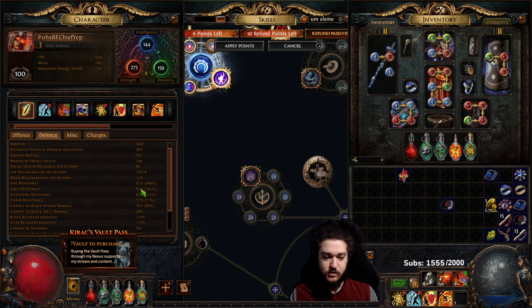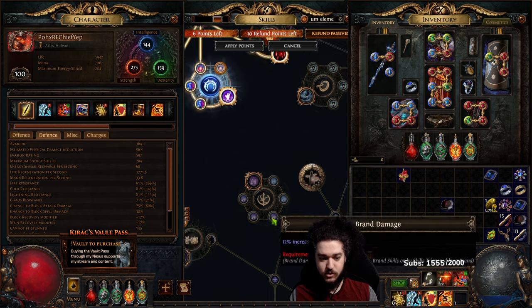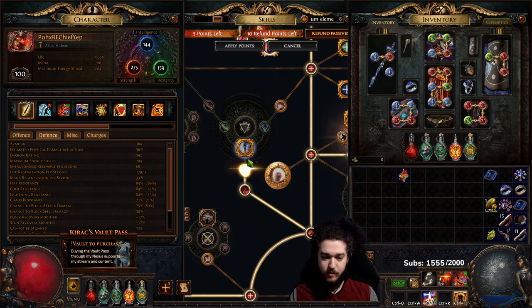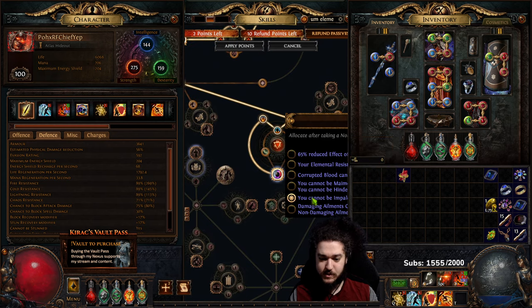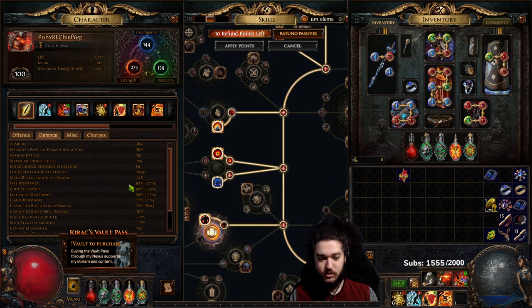Now let's go back and plug in my max res sources step by step to confirm. Starting at 75, Purity of Fire gives six, bringing me to 81. Socketing my jewel puts me to 83. Grabbing Nomadic Teaching plus the next node brings me to 86. Coming down the tree: 87, 89 — and I also get curse bleed immunity there — then plugging in Barbarism brings me back to 90.